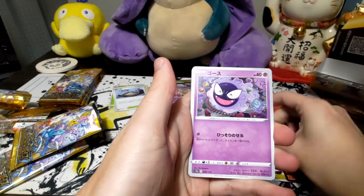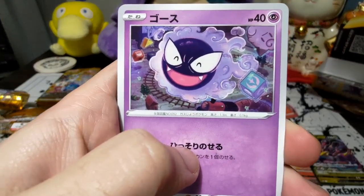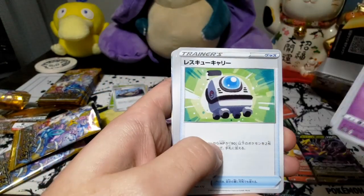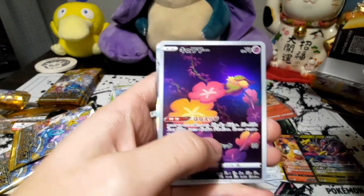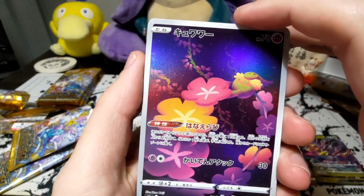Bronzong. Freaking beautiful looking gassy layer. I like that. It's playing around. Bam, there we go — first alt artwork, and it is for a flower thingy.